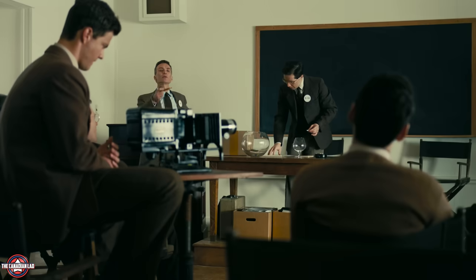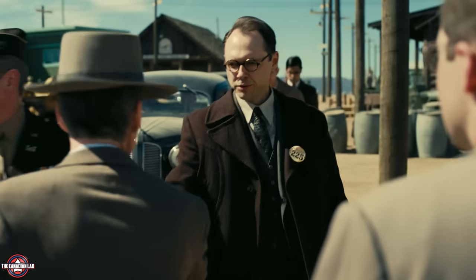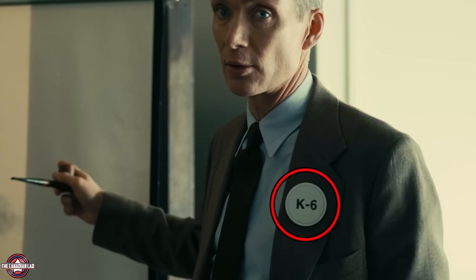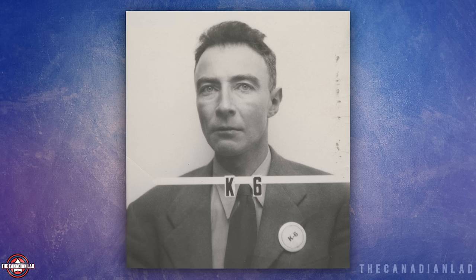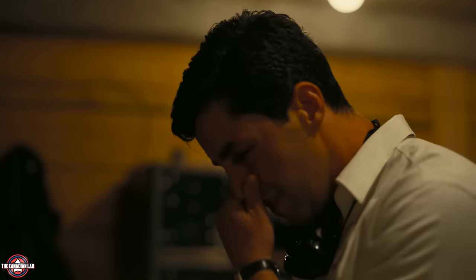Number 15. All the scientists and officials at Los Alamos can be seen wearing round badges with combinations of letters and numbers — identification numbers assigned upon arriving. Notice Oppenheimer's badge says K6. And in real life, if you see the archived photo from the Manhattan Project, Robert Oppenheimer was indeed given this K6 badge.